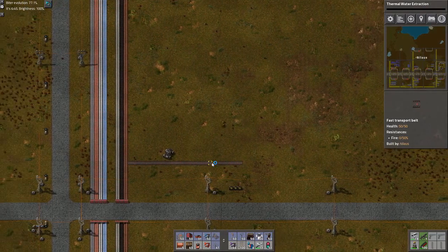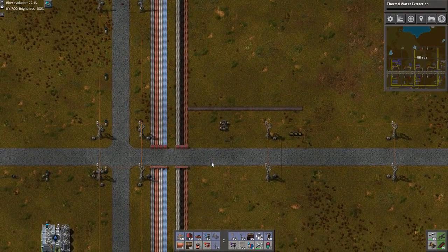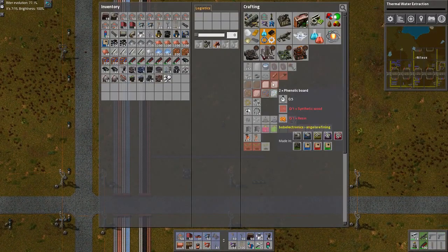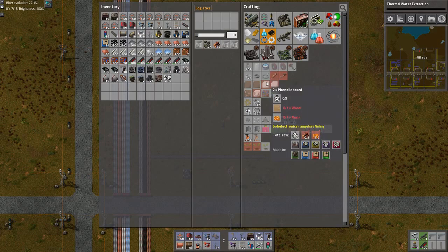Hello, little car — I can't remove you entirely because you're full of stone bricks that I need. The first thing I want to do is phenolic bolts. That requires wood and resin.